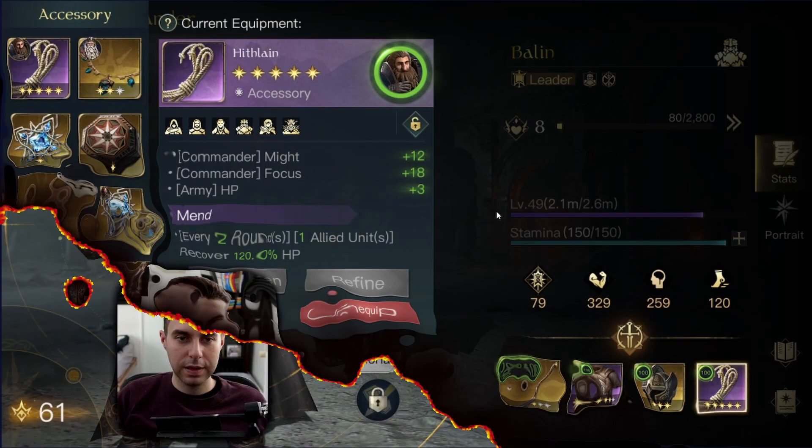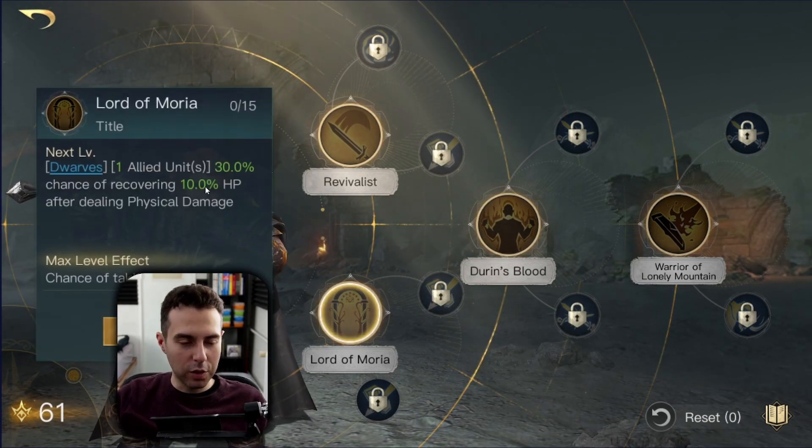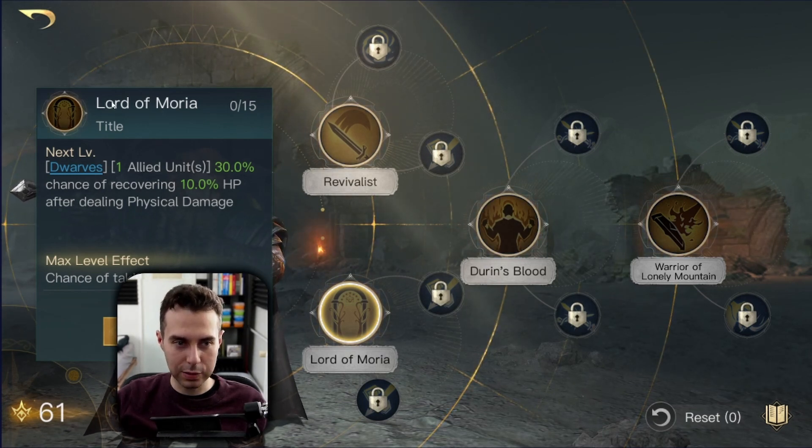Now here we are at Balin's skills. Let's start with his Respect Zero bottom tree: Lord of Moria is one of his main components for his Retaliate build to work — this is absolutely money, you need this. It has a 30% chance of recovering a certain percentage of HP whenever one dwarf unit deals damage.